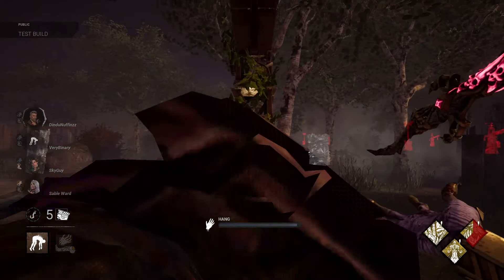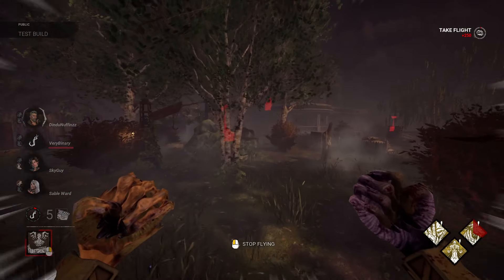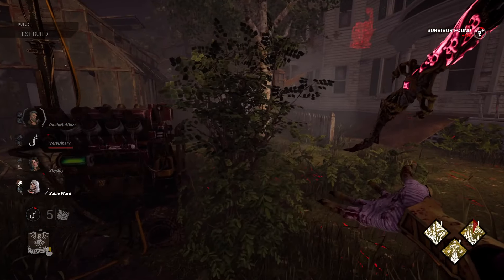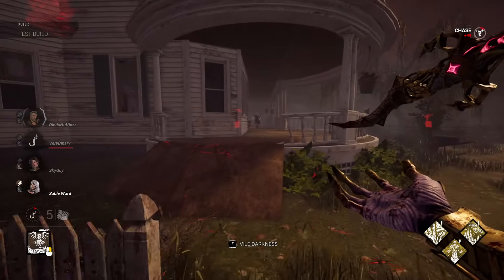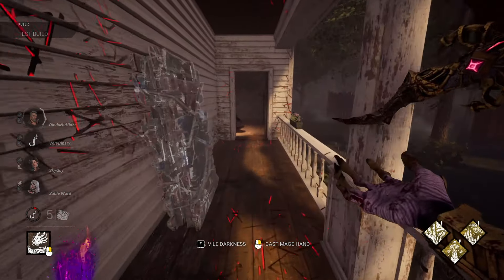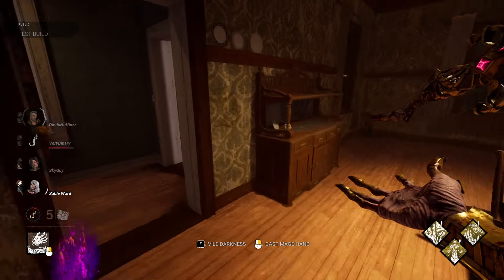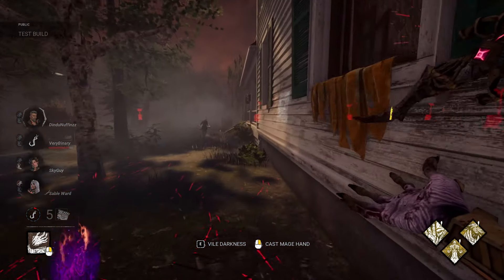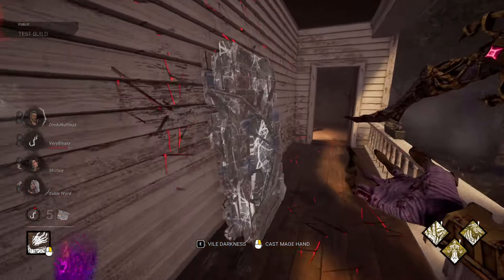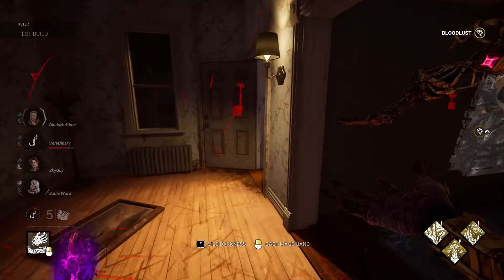Let me go ahead and explain the Lich's power. The Lich has a power known as Vile Darkness, where basically the best way I can put it is you open up a spell book. Using a radial wheel, you choose from one of four spells to cast, each with their individual cooldowns and individual properties. For Vecna, who's supposed to be this dark mage character experienced in spellcraft, it is literally the perfect power for him. I'm now going to go through all of these spells individually.